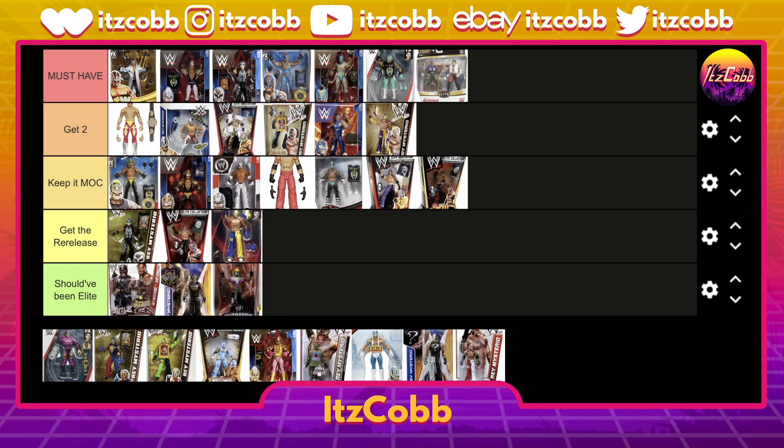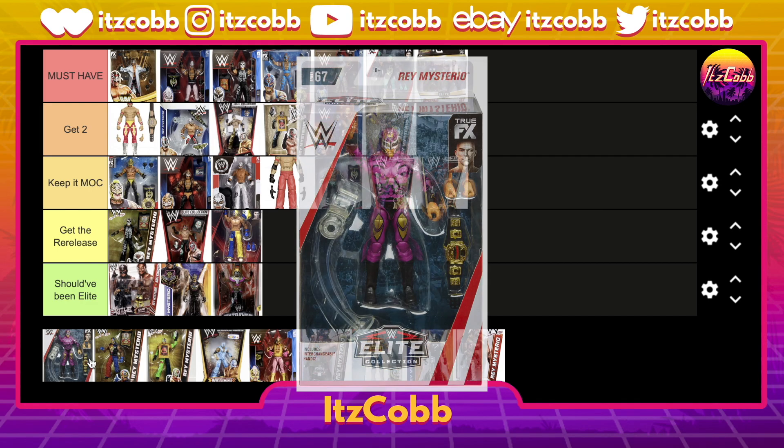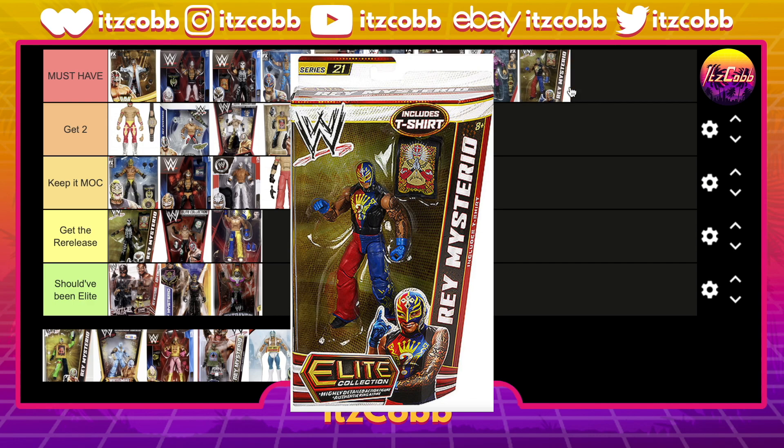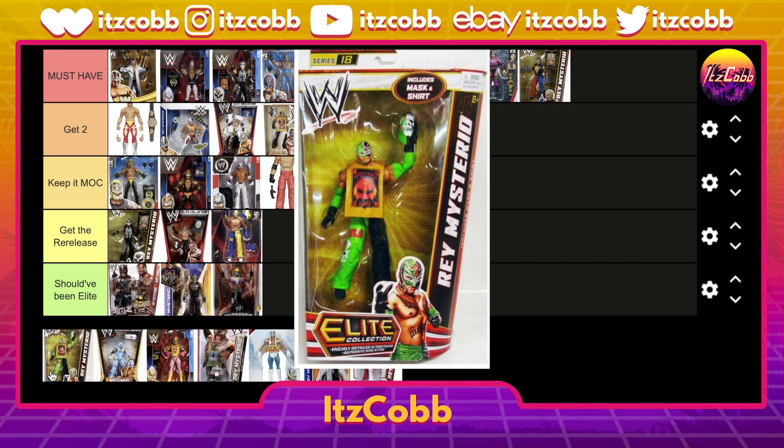After that we have Elite 67 in his Halloween Havoc gear — an easy must-have for any Rey Mysterio collector, as this is from his classic match with Eddie Guerrero. We have the matching elite for that and it comes with the Cruiserweight title. Then we have his red, blue, black and yellow elite — an easy must-have, one of my personal favorite Rey Mysterio figures ever made. It's still one of my favorites to pose around to this day.